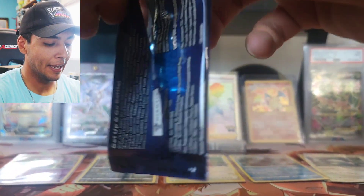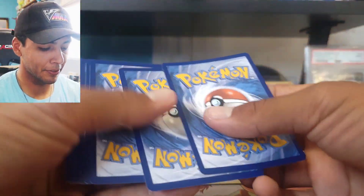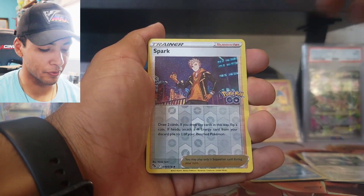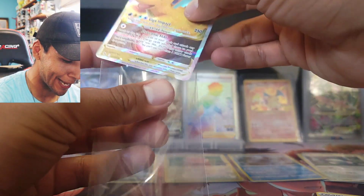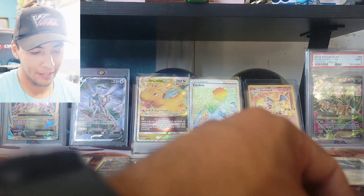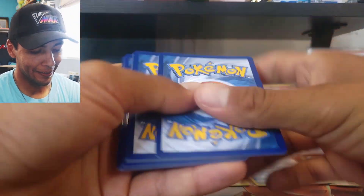That's what happens when you collect Pokemon cards — you get a lot of the same cards. Next pack: bulk, reverse holo Spark, and our rare — our first V-Star — a Dragonite V-Star! This is absolutely sick, look at this card, it's gorgeous. The white borders on the V-Star cards are so amazing. I have a really good feeling we are gonna get banger cards in this video.